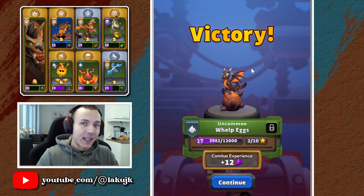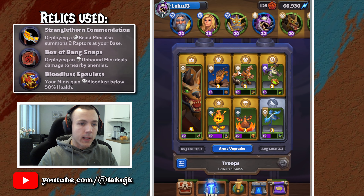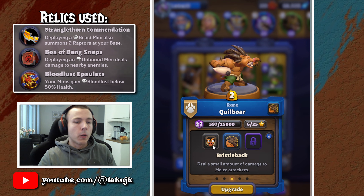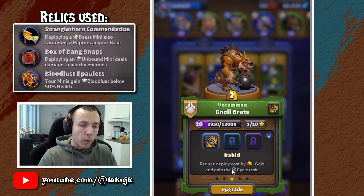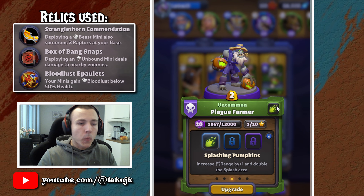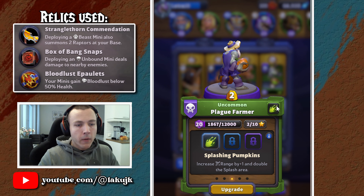So let's go take a look at the build and the minis. These are the talents we are using in this deck. I'm using the Hamhawk for Hogger for extra HP every time he is played. For Quilbor, I'm using Tunnel Vision for faster deployment - if you have Bristleback, you can use Bristleback as well. For Nold Brute, I'm using the Rabbit to make him one gold cheaper to play and also give him the cycle trait. In here we have the Plague Farmer - like you saw, they can outrange the towers, basically giving you free capture on towers if nothing comes and kills your Plague Farmer while they are doing it.